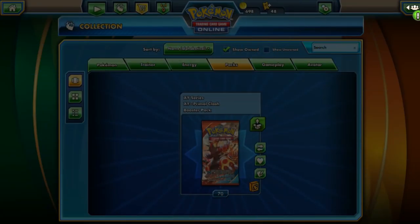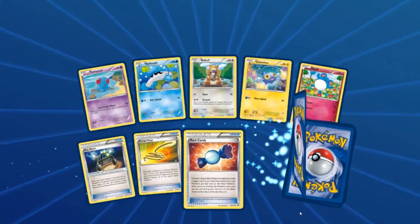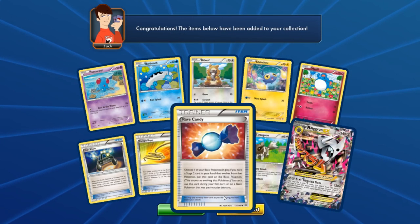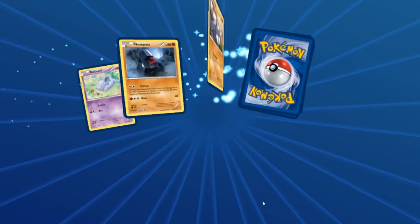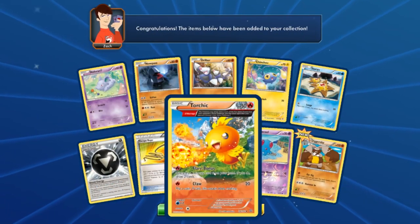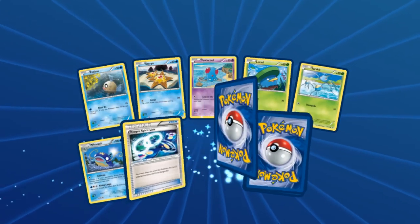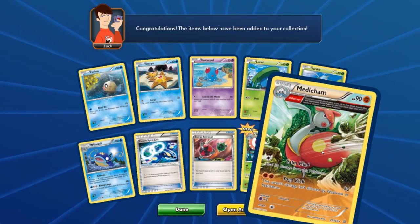Kingdra, Ludicolo again — Water types are owning the show. And we got the Mega Aggron EX! That's five already in 30 packs — we're around 6-to-1 right now. Got the half-full-art Torchic here. This set's a little older — you can see abilities in the set reviews. We're just chasing some really sweet cards. Medicham is an excellent card.